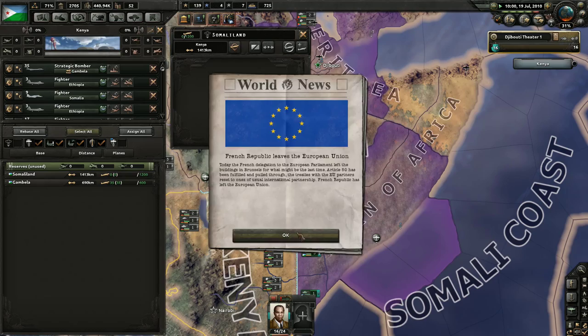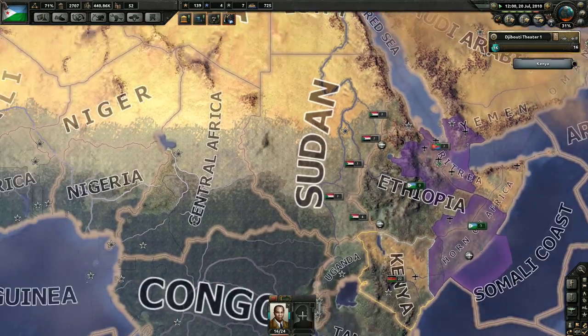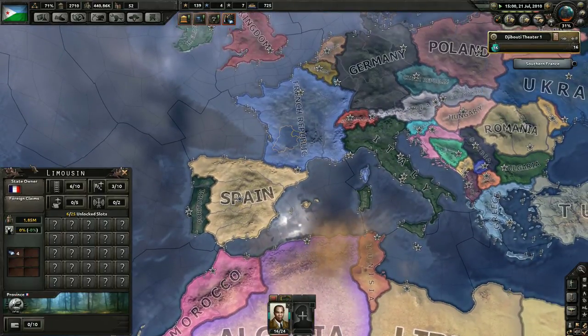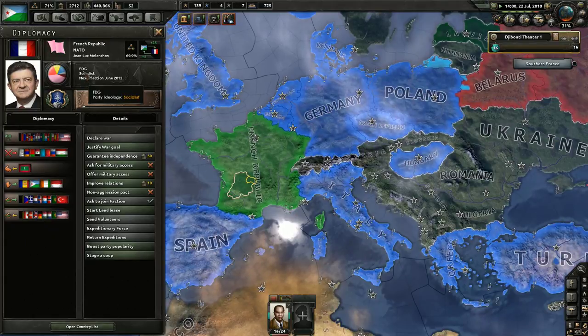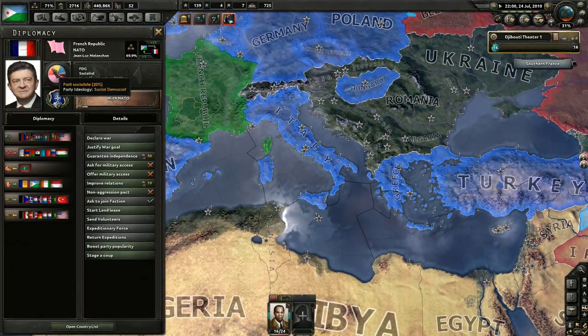The French Republic leaves the European Union. That's real awkward. I wonder why that happened. They became socialist. That's interesting. I like how the socialist flag in this game is like pink — just pure pink. Instead of being red, it's pink.